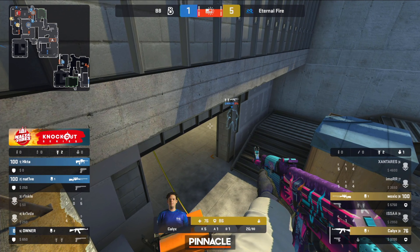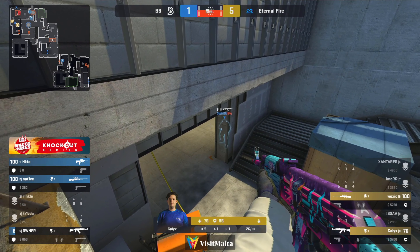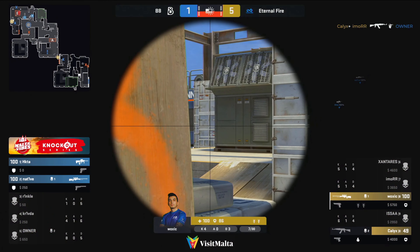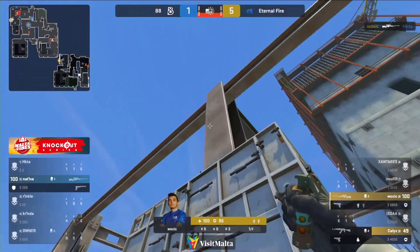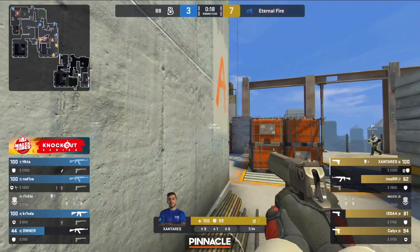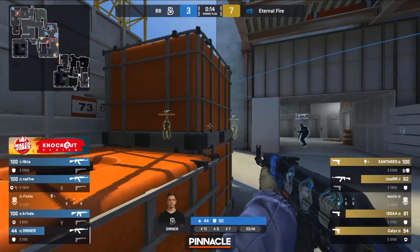Could just deploy the nade now and finish him off — doesn't want to take that risk though. Instead he just holds the angle; knows he'll win this fight if owner goes for the peek. And while it's coming — there you go, free kill for him. He takes a little bit of damage, doesn't get off the first hit, but with owner being so low there's just no chance. Over towards the boxes — owner was there just a little bit lower.